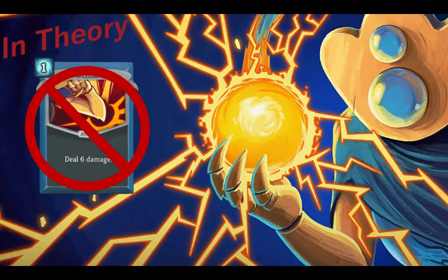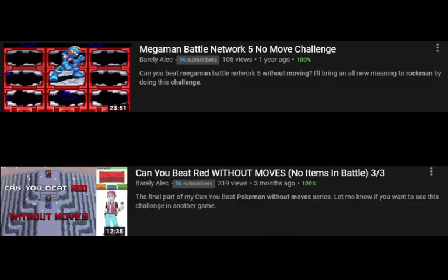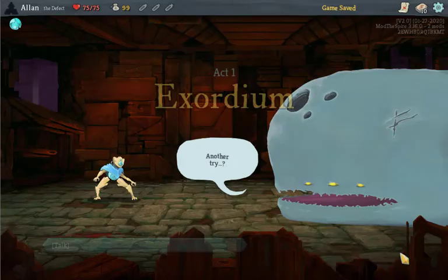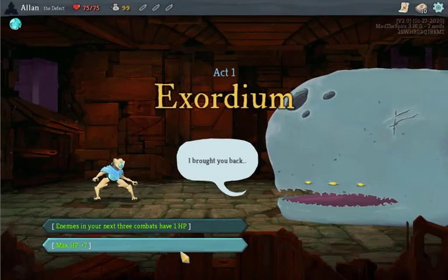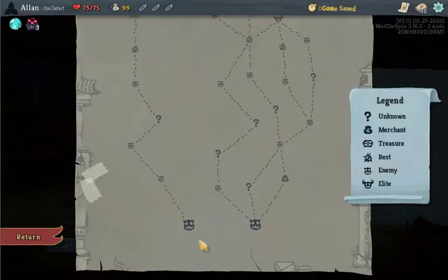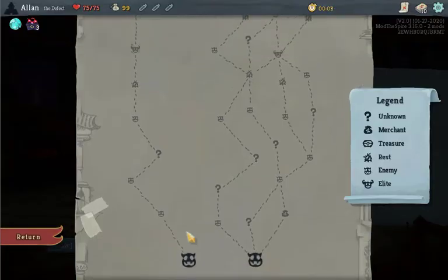Slay the Spire without using any cards. My goal with this channel is to make unique and super difficult challenges. But sometimes I think of challenges that rely less on skill and strategy and a whole lot more on RNG — like astronomically unlikely RNG. So I decided to make these a separate series where I modify the game or skip an RNG-intensive section while explaining the insane luck I would have needed.